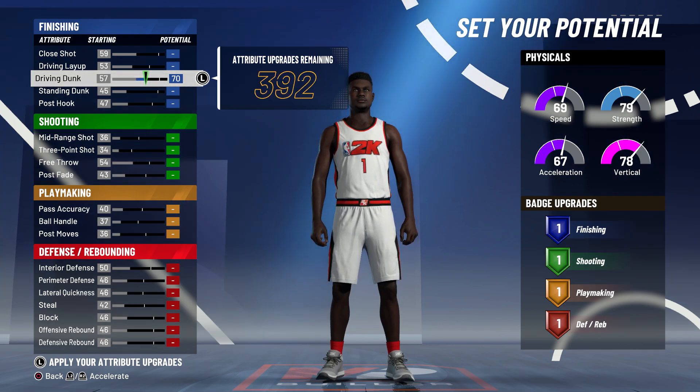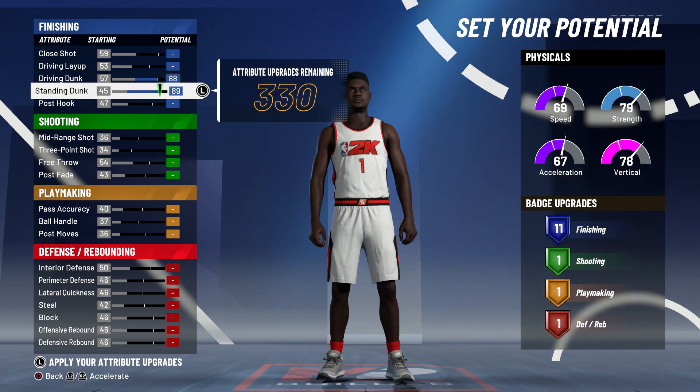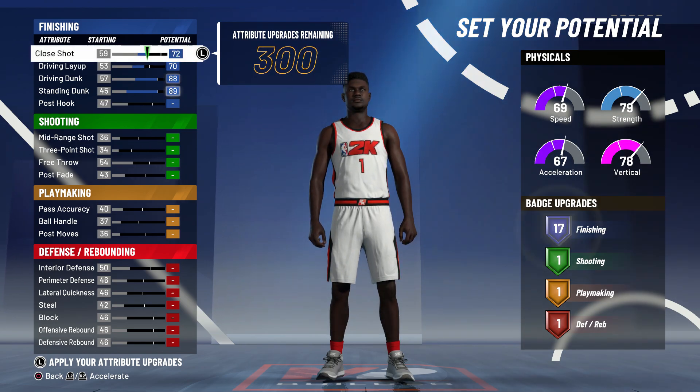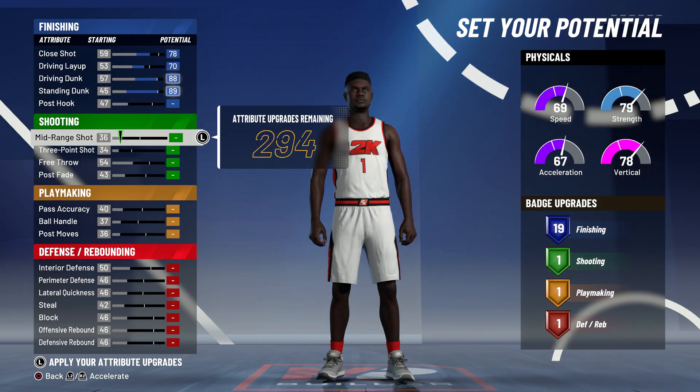The very first thing we're gonna do when it comes to finishing is max out our driving dunk, then go ahead and max out our standing dunk — already we've got 11 finishing badges. For the driving layup, you might be thinking to max it out, but you only need it at a 70. Our close shot we're gonna be at a 78. So we're gonna get those 19 finishing badges, which is actually very good.